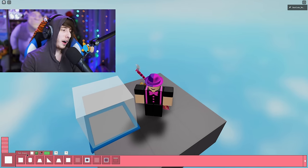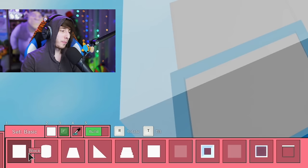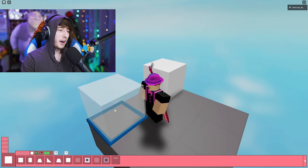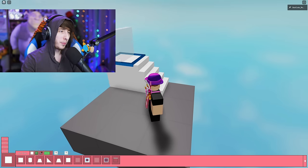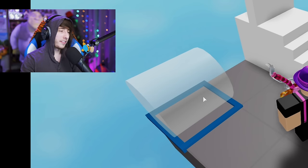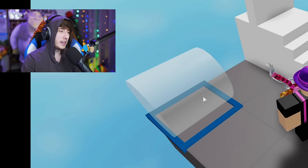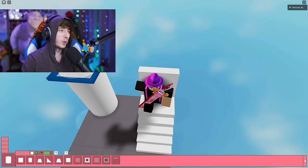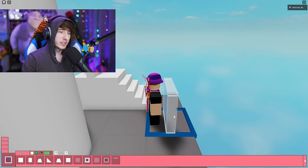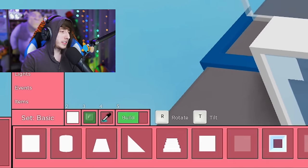By default you load up on this starting platform and have a few options. If you click on the set, you can see we have Basic — all your basic building blocks. For example, a block, some stairs, or a wall. There's also a cylinder, and you can use the R key and T key to rotate it up, down, and around. You even have windows, so I can put a little window block right there. Pretty cool.